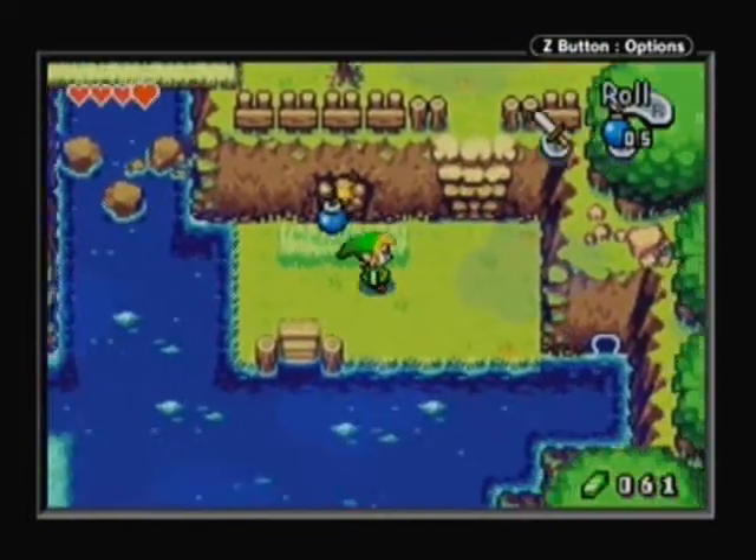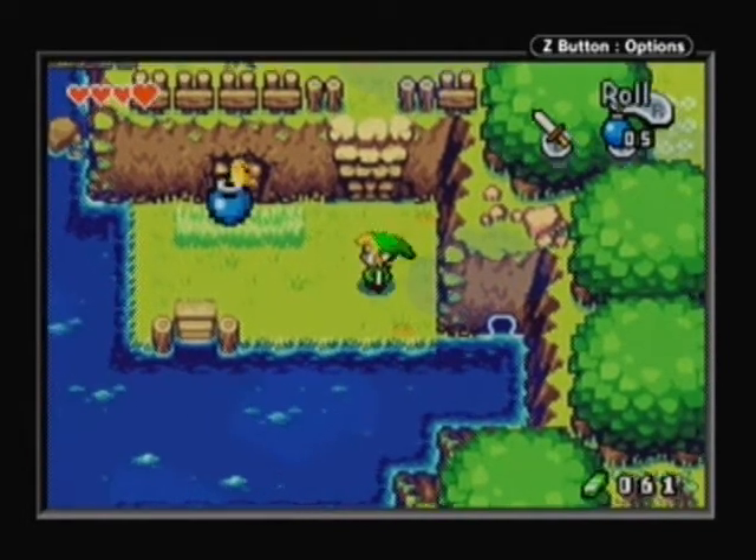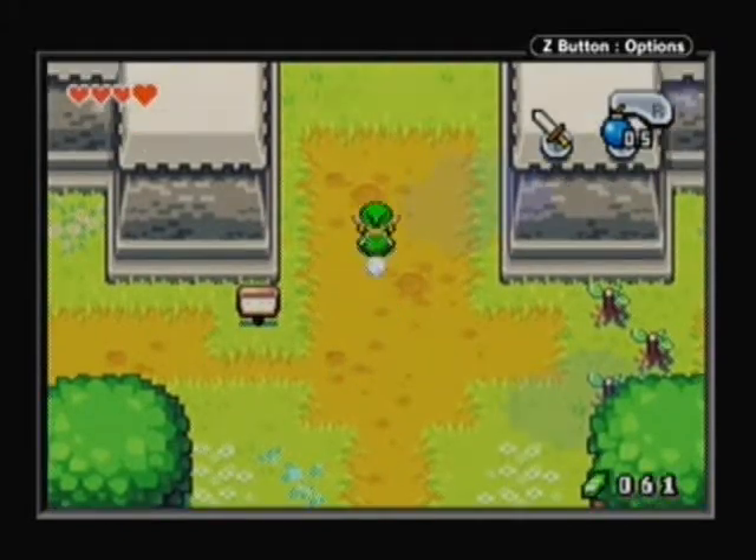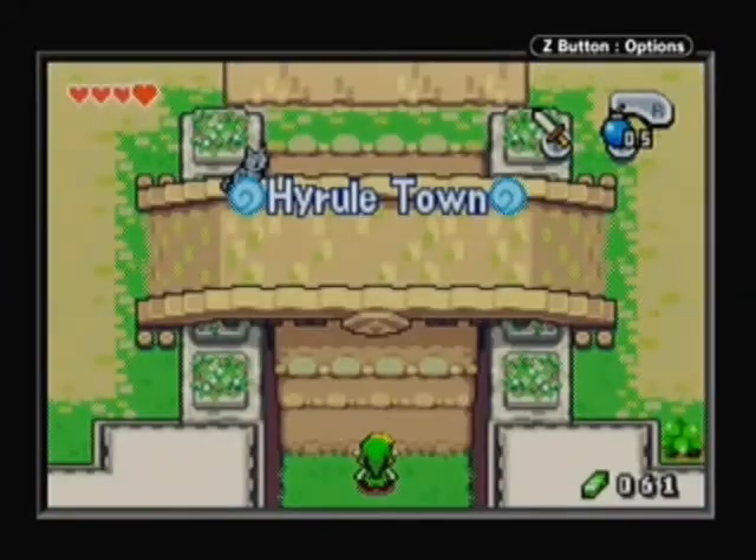Down here is a fairy fountain in the wall. We're just gonna open it up so we can use it later if we need to be storing fairies. And I think that's it for here for now.